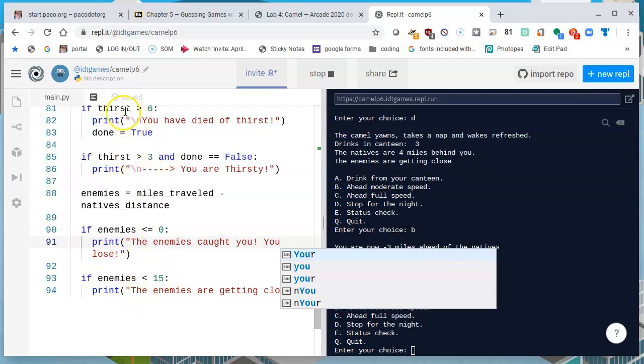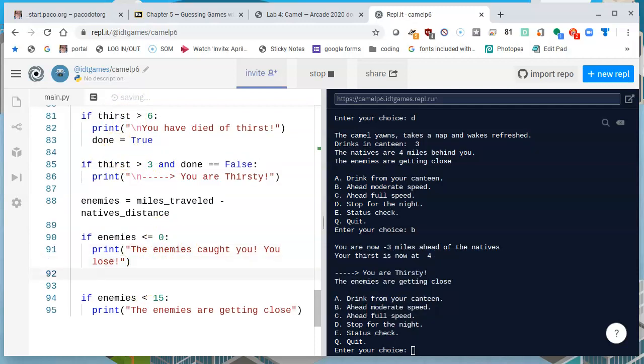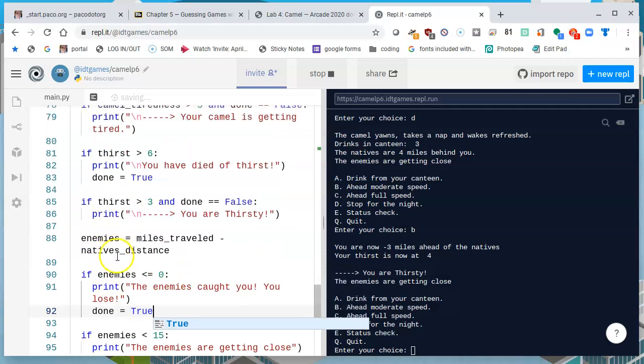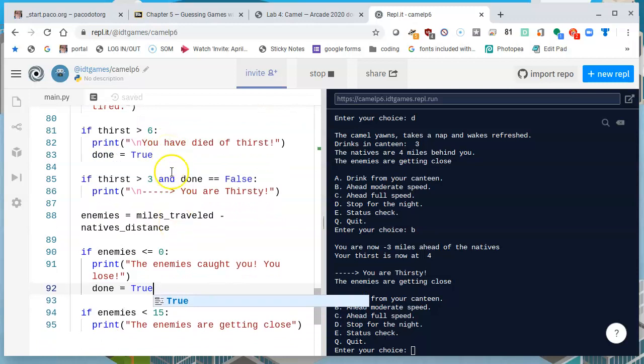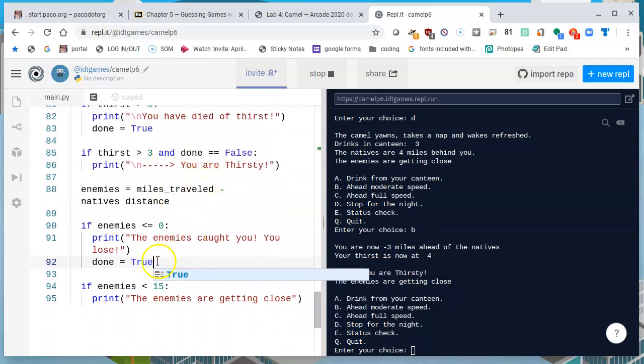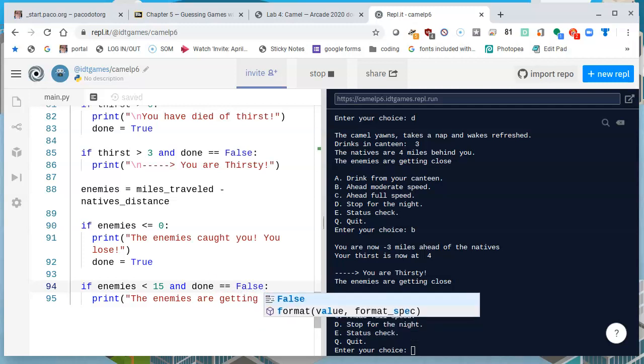So we have the same structure as before. I'll add before the enemies check at 15: if enemies is less than or equal to zero, print 'The enemies have caught you. You lose.' Then set done equal to True. Then check if enemies is less than 15 — but if done is False — then say that the enemies are getting close but don't end the game.